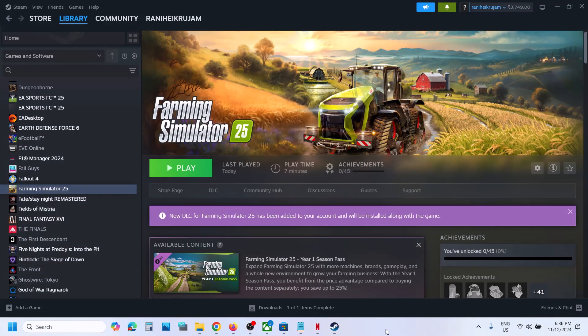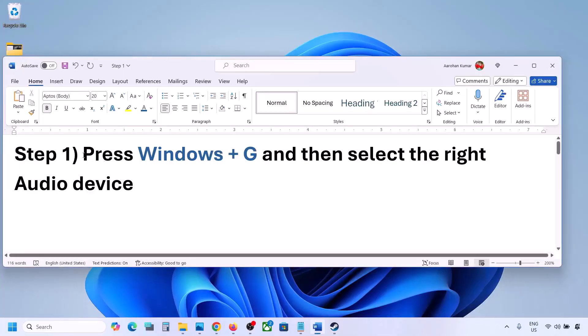Hello guys, welcome to my channel. Today in this video I'm going to show you how to fix when audio is not working with the game on your Windows computer. The first step is to press Windows plus G.